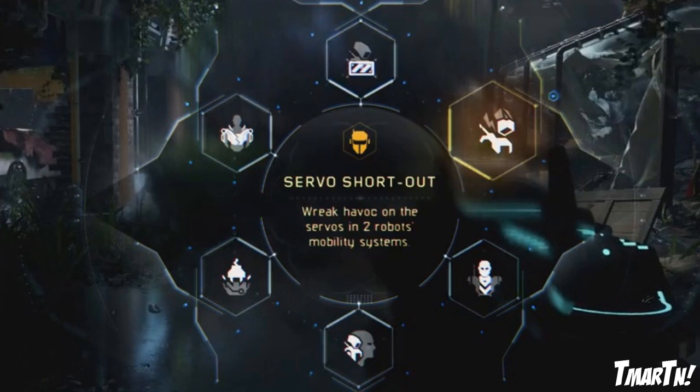Next up we have Servo Shortouts — wreak havoc on the servos in two robots' mobility systems. There's no gameplay example, but a servo is a small device with an output shaft that can be positioned to specific angular positions by sending a coded signal. Basically you're mixing up the code in the robot, which is gonna confuse them — looks like their head might come off.